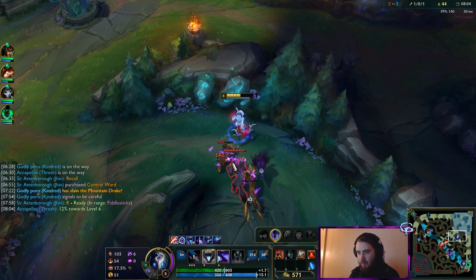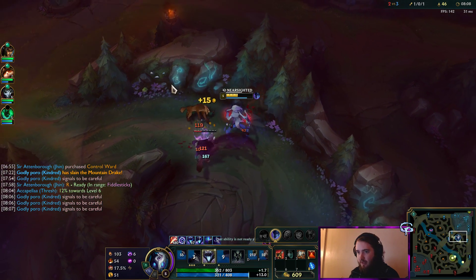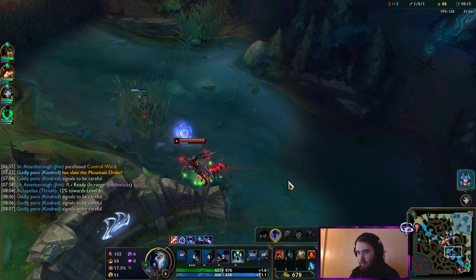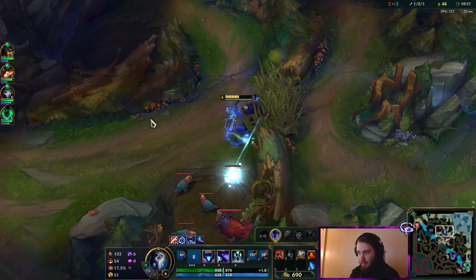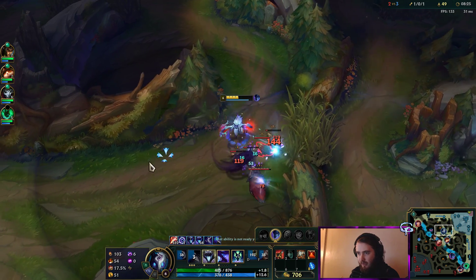We're not going to actually go for that gank bot lane. They knew Nocturne's on that side of the map, and he just randomly isolated himself in the river. Did he actually live? He did — he didn't get hit. I don't know how he got out there honestly, because it looked like he completely isolated himself in the river.